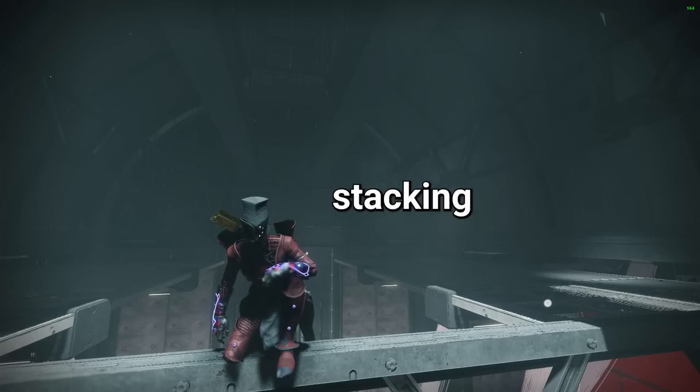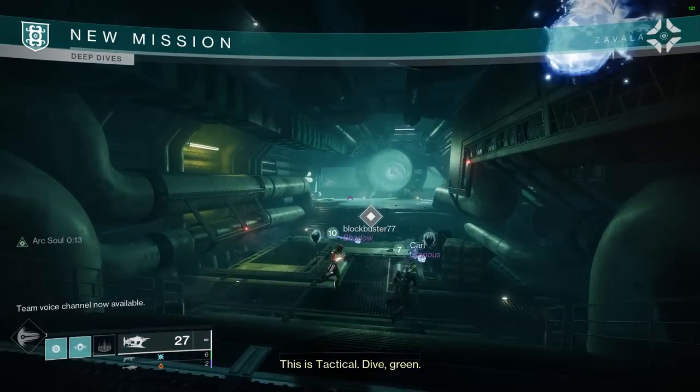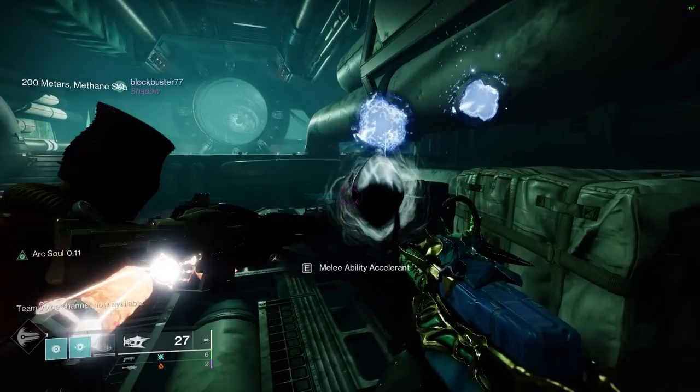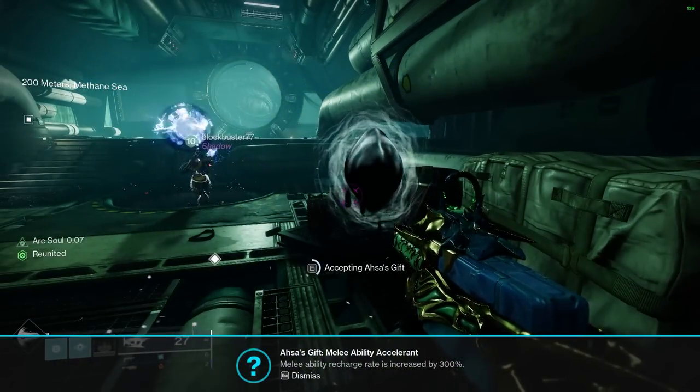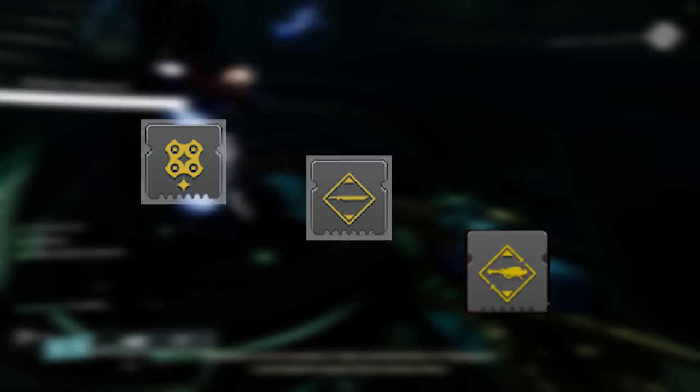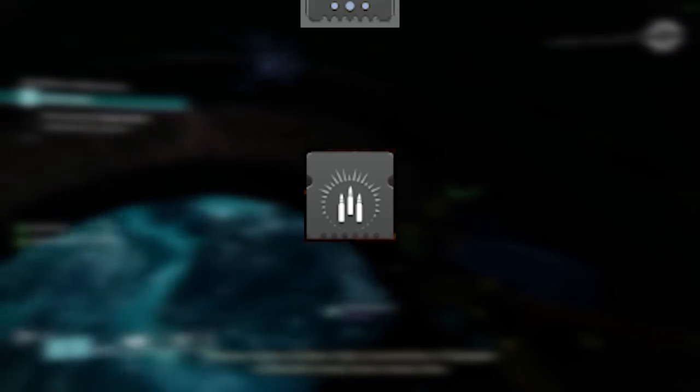Knowing the rules for buff and debuff stacking is a key component of becoming a competent endgame player in Destiny 2, and by the end of this video you will be familiar with the ins and outs of the subject. Much has changed in the buff and debuff sandbox with the release of Lightfall, with the game moving towards a more simplified version, through things like High Energy Fire and weapon-specific buffs like Lucent Blade or Argent Ordnance being removed, as well as Font of Might being merged into weapon surges.